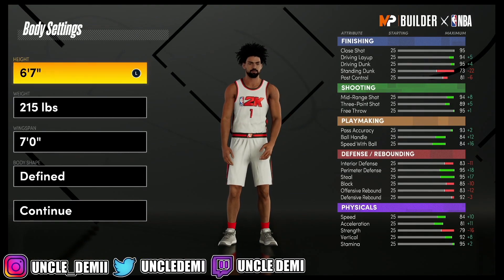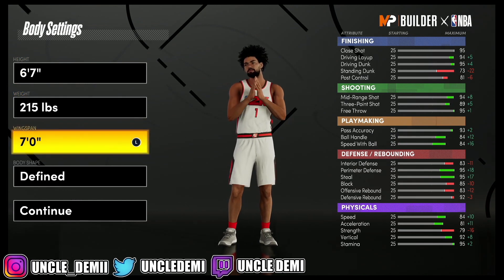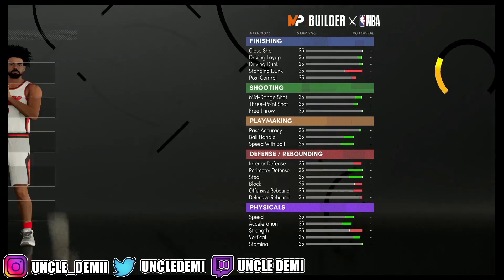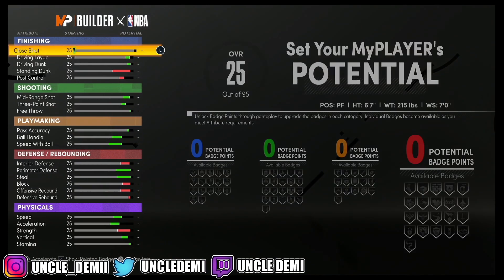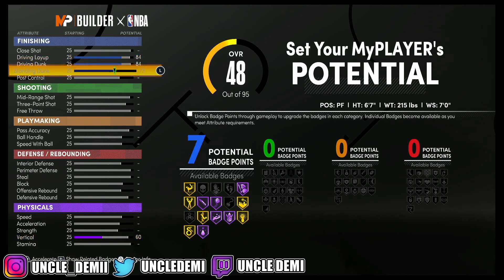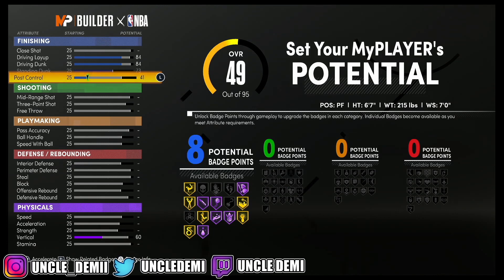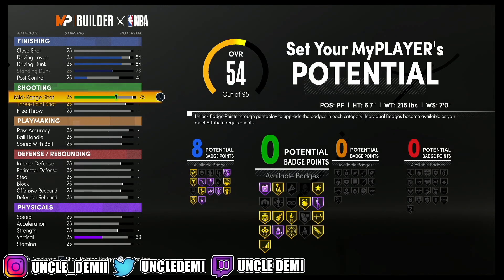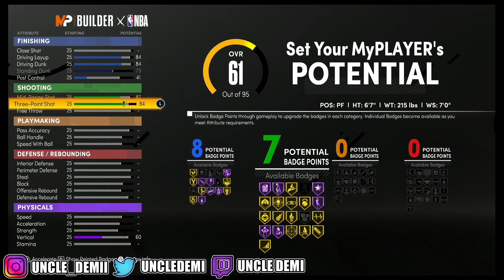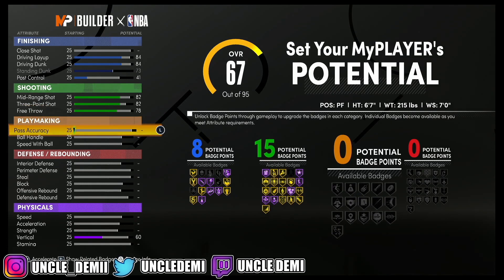You do wanna go 6'7", 215, 7-foot wingspan. Body type doesn't matter. On your driving layup, go to 84. Driving dunk, go to 84 — you have to stay at 84, can't go higher than that. Max out your standing dunk and then go 41 on your post control to get exactly 82. You have to stop at 82 on your mid-range and your 3-point shot. On your free throw, go to 78 — that'll give you right at 15.